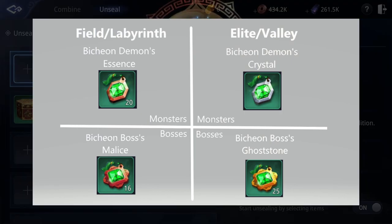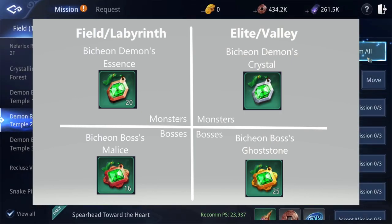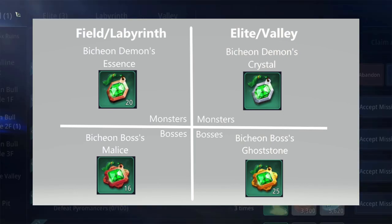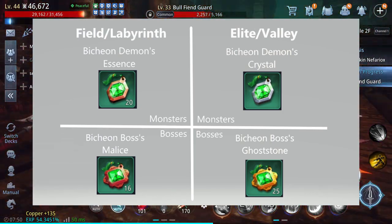If you're farming reputation gear for your codex, demon's essence can be dropped from monsters in the field and labyrinths, while bosses in these areas will drop malice. Elite and valley monsters will drop demon crystals, and you can get ghost stones from those bosses.